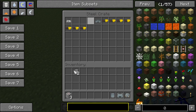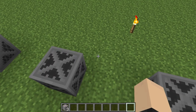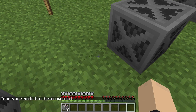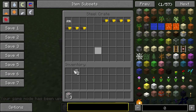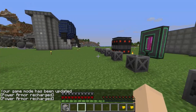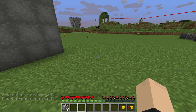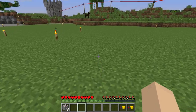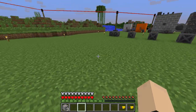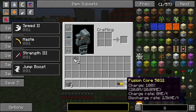We got a T45 power armor - I'm going to test this one out. We might wear this for the rest of the mod review. You probably need your fusion core first. Look at that - you get your fusion core and you're really running around now. It gives you speed too until the fusion cores run out. It is actually faster - not too bad.